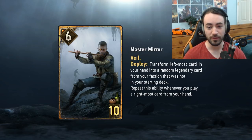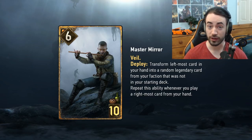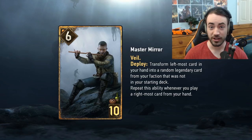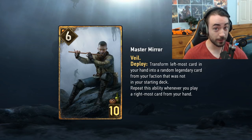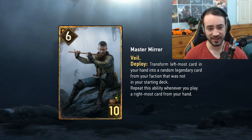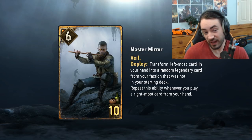Master Mirror's deploy effect transforms the leftmost card in your hand into a random legendary card from your faction that was not in your starting deck, and it repeats this ability whenever you play the rightmost card from your hand. Ideally you play a four-provision bronze as your leftmost card and transform it into a gold. If you're playing Monsters and you transform into Speartip, that's transforming a bronze into a twelve-value card — insane. That said, many legendaries are very conditional.